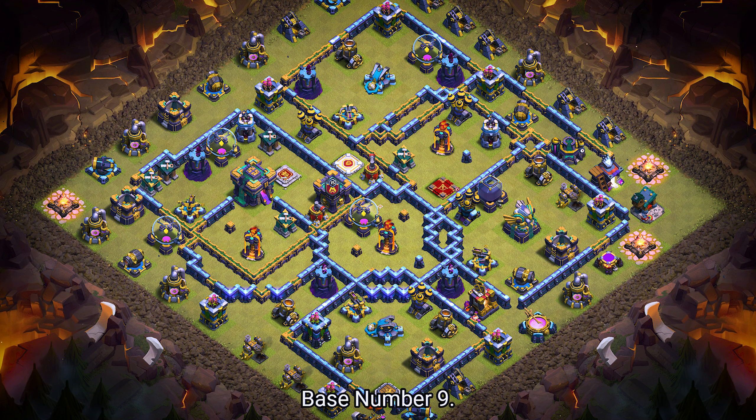Base number 9. It's a hybrid war base. For clan castle troops, use 1 lava hound, 2 headhunters, and 3 archers.